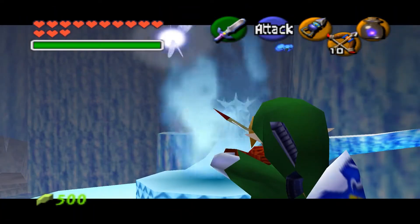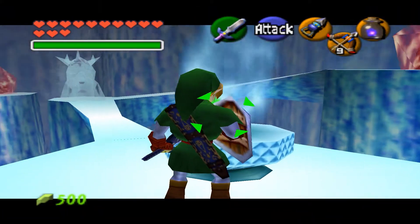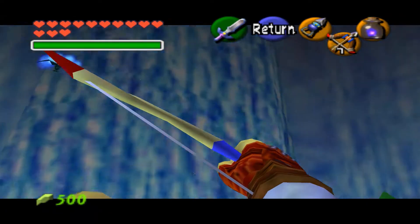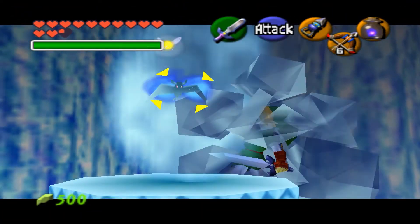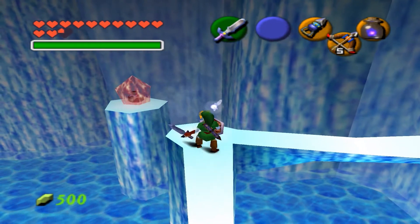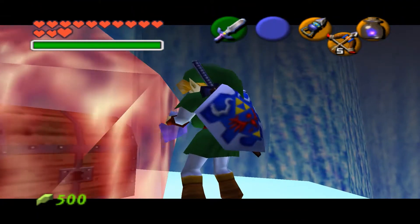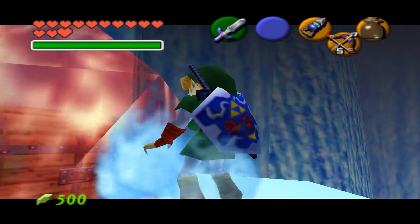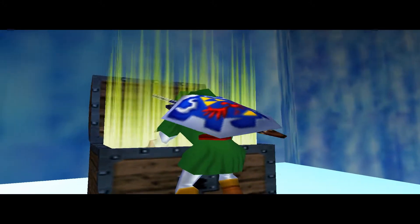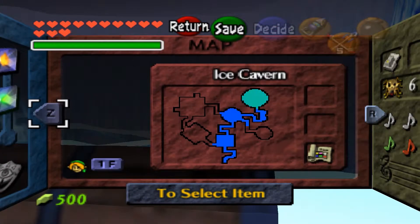I see another ice enemy and I really need to get rid of them, because I know these guys are gonna be annoying sooner or later. With this blue fire, we can melt red ice, which I told you earlier. There are multiple places with red ice in this cavern, so it's good to have lots of blue fire. It gives me a map — this is a very small place, just one floor, but it still has both a map and a compass.